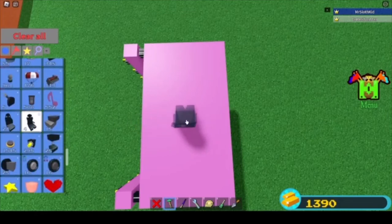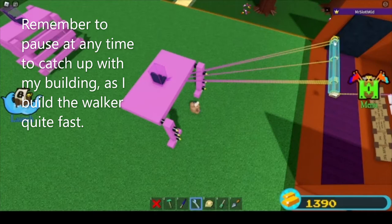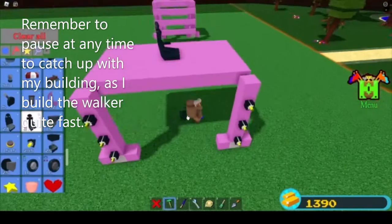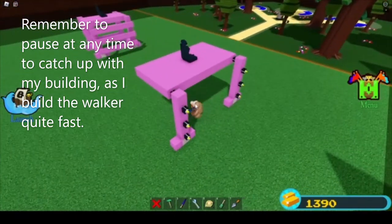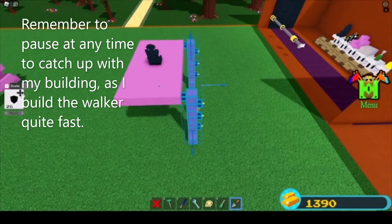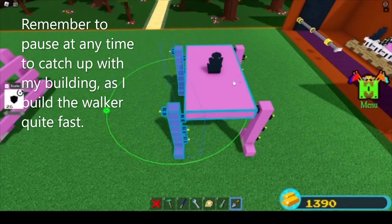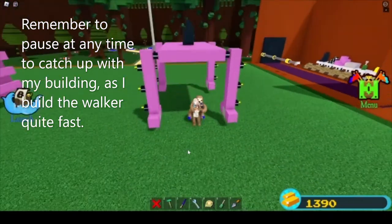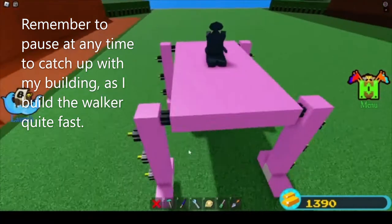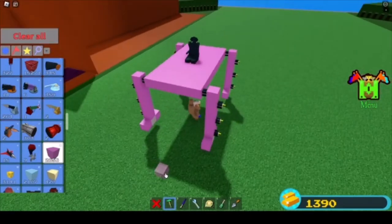Then approximately within the center of the build, find your pilot seat and plonk it in the middle. I'm just going to unhook it from the pistons it's connected to. Once you have that, you should rebuild these legs exactly the same on the other side of the craft. Since I have the trowel tool I'm going to clone it over and rotate it around. Pause the video until you have something that looks a little bit like this.